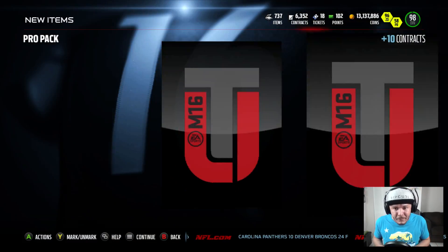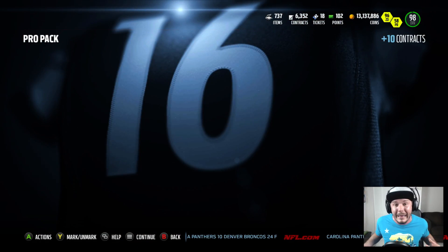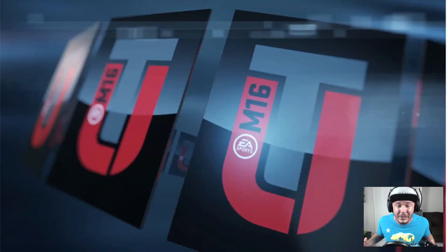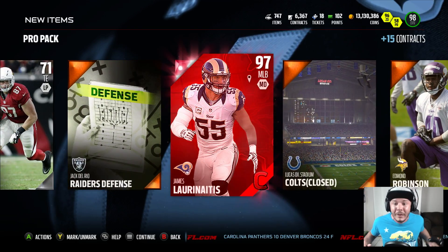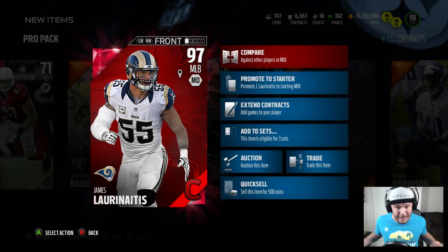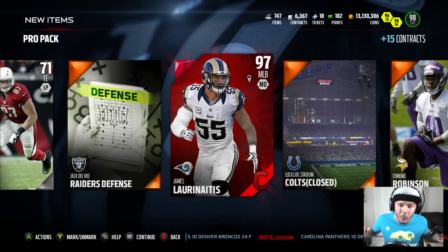I think Marshall Falk is going to play amazing. I really don't do lineup updates like this — I'm not a fan of them — but since there's really not any content, I went ahead and dropped this video today and the video yesterday. If this is something you guys want to see more of in the future, where I can kind of get your opinion in the comments section or on Twitter, be sure to drop a like on the video. 97 overall James Laurinaitis — I'll take that! 97 overall pull in a pro pack — definitely the move. 88 speed, 89 zone, and 94 hip. I think we'll end it on that. Bang.